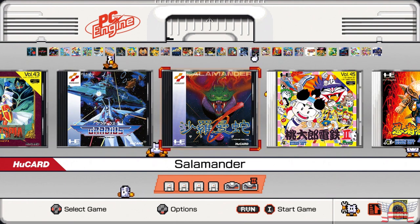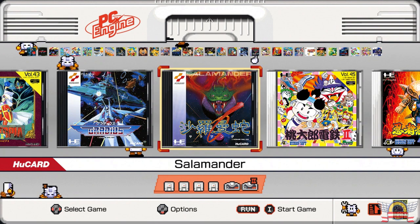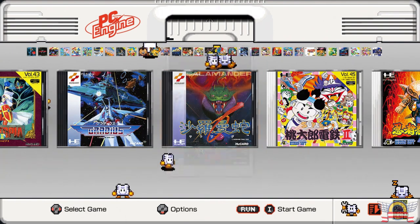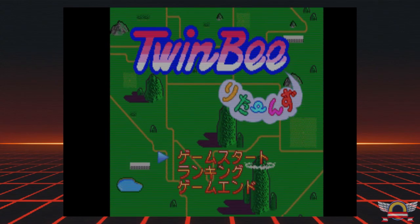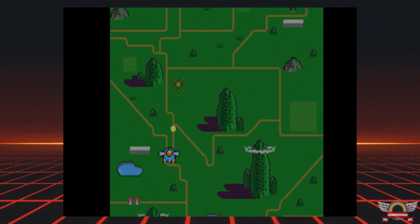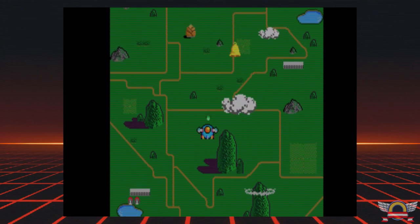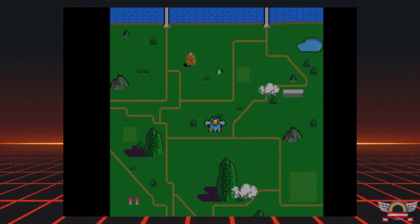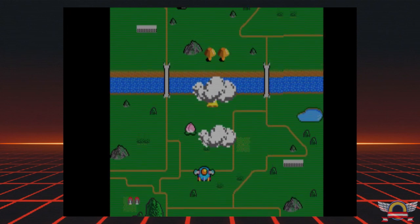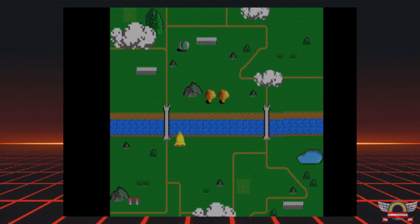Last but not least, go back over to Salamander and this time press Select three times and press Run. You'll hear the chime twice — pressing Select three times then Run unlocks the final secret game of the console. The final unlockable game is actually Twinbee. If you're a Twinbee fan, good on ya. I'm not the biggest Twinbee fan — I've actually played this before on other consoles including the Switch. Still, it's very cool they included these.